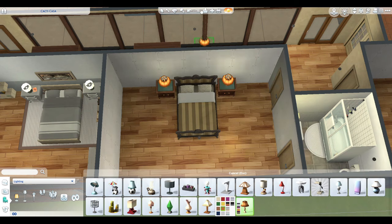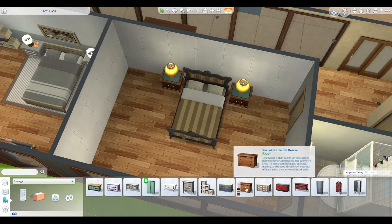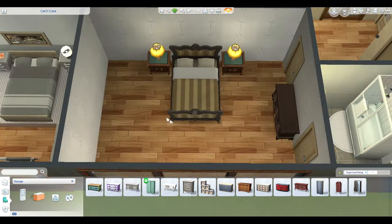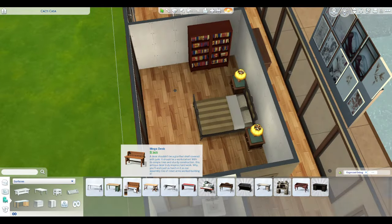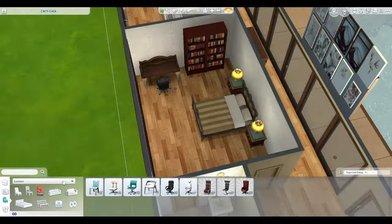The next room is going to be for Gavin — he wants to be a best-selling author so I kind of went old school author vibe with this one. I love this room — put in some bookshelves, a desk with a computer so he can write, and I put in a small sofa. I think this is a very cozy room.